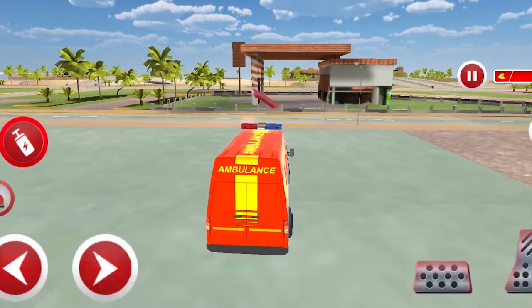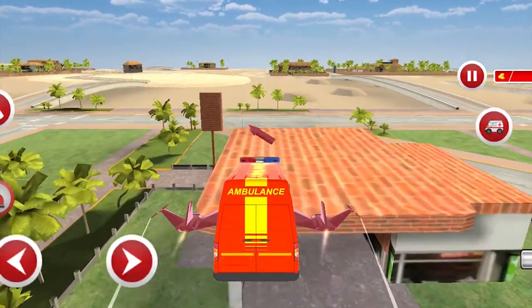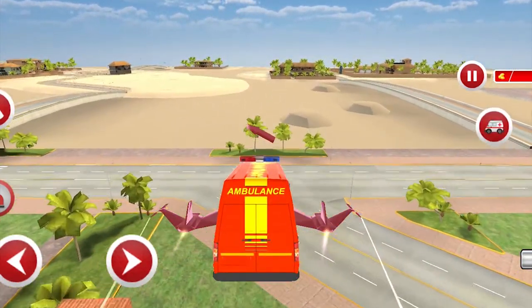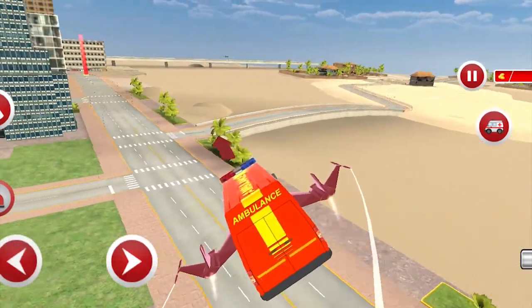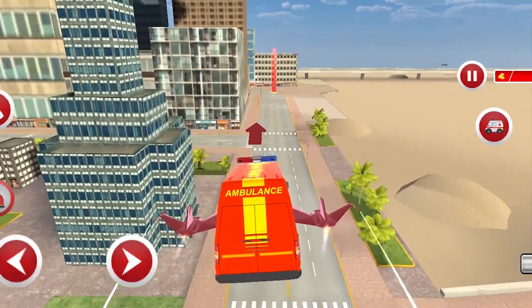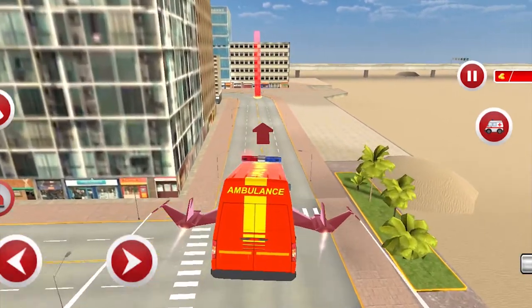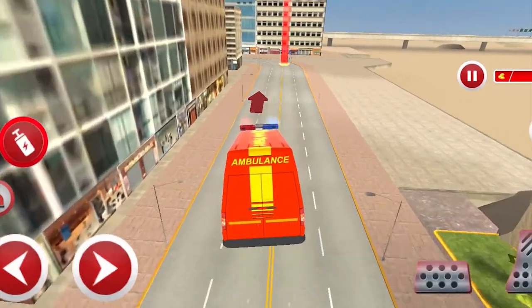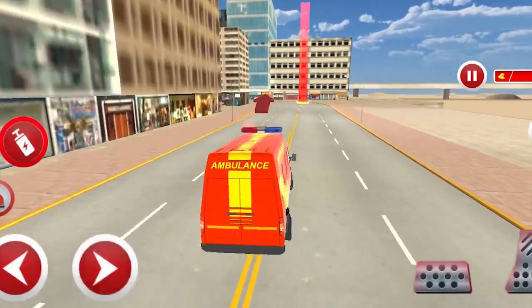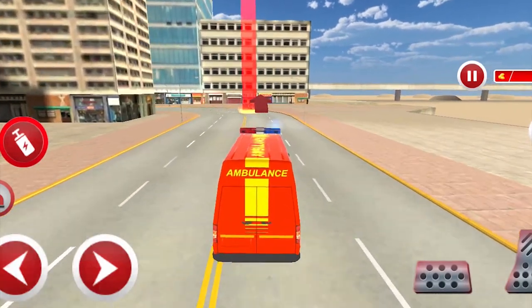Hi friends, welcome to our channel. We have an ambulance that is red color and can also fly. Today we will rescue a patient — for that reason our ambulance can start a journey.